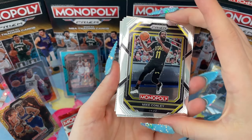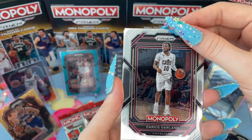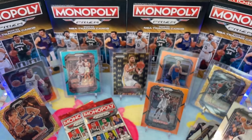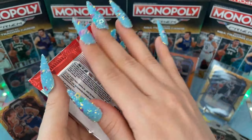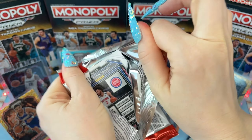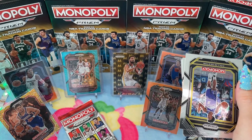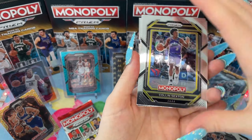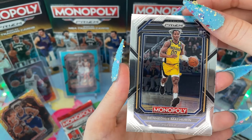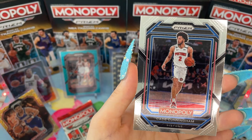Looking like all base again — Mike Conley, the Joker, Darius Garland, and Karl-Anthony Towns. On to the fifth pack, all base: Con Sexton, rookie Benedict Matherin, De'Aaron Fox, and Cade Cunningham.